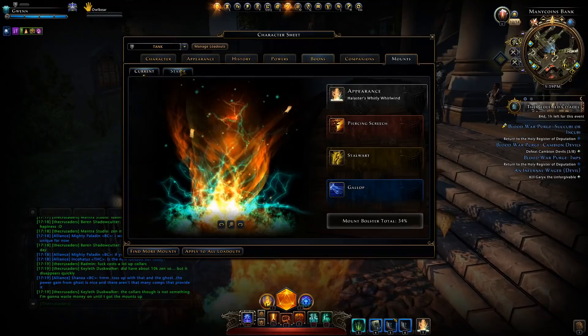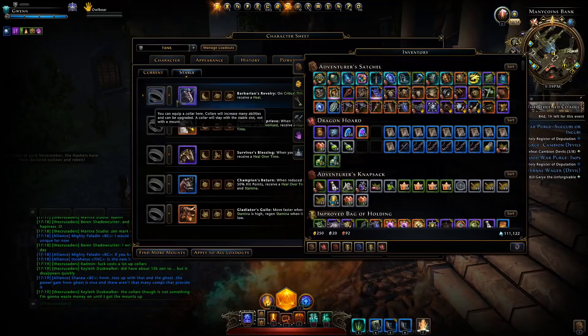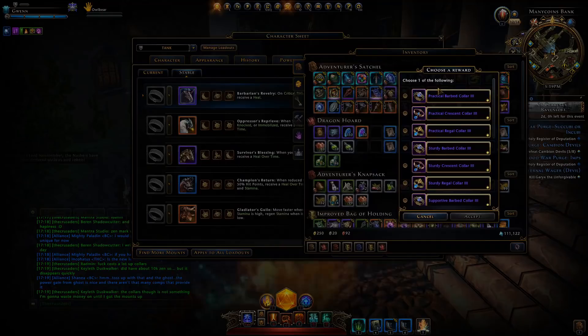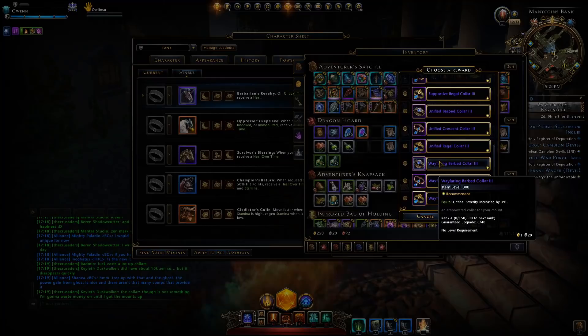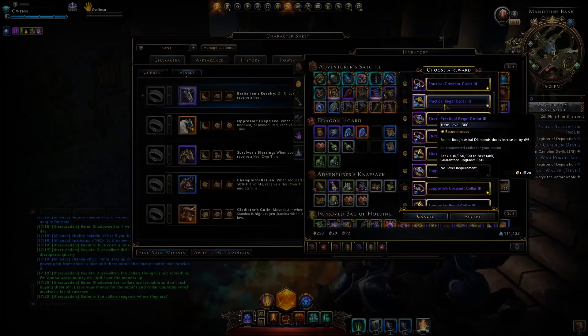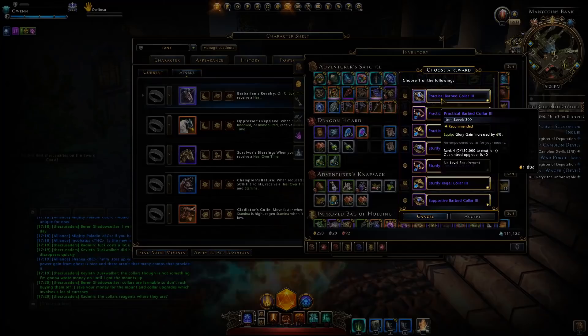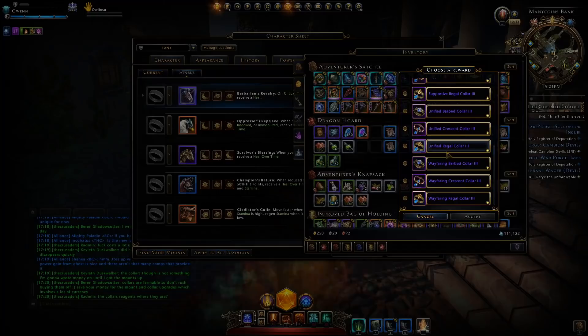Over in our stable you can see these new slots for the multitude of different collars, which you can obtain one of for free from the pack from the rewards claim agent. All of these collars essentially give you utility buffs like AP gain, recharge speed, damage to your daily powers, damage to your encounter powers, and damage to your at-will powers. You cannot slot the same type of collar more than once so you will have to get a variety of them. For DPS you'll be wanting to get all the damage ones for at-wills, encounters, and dailies, and then probably AP gain and either crit severity or recharge speed.